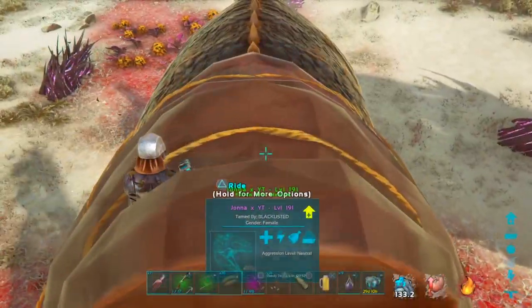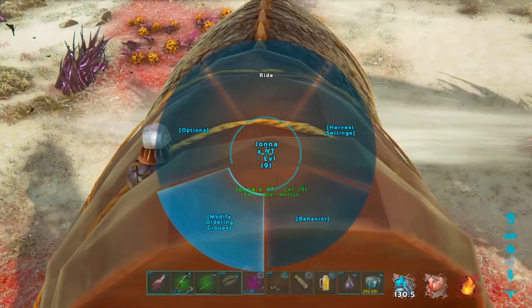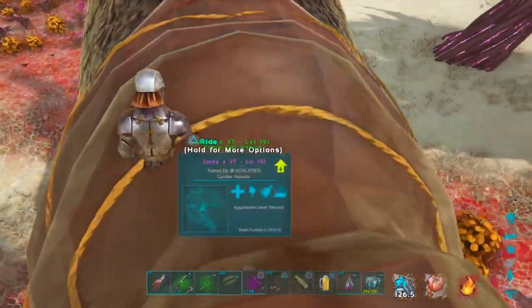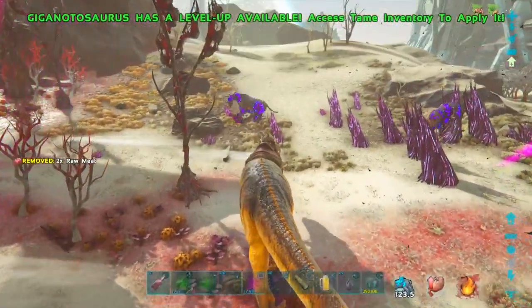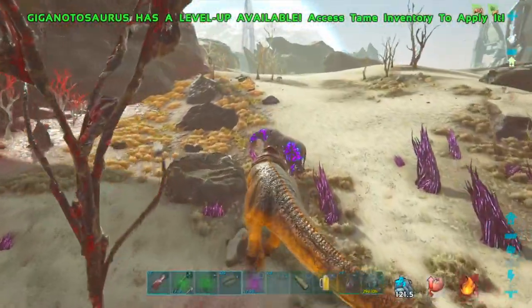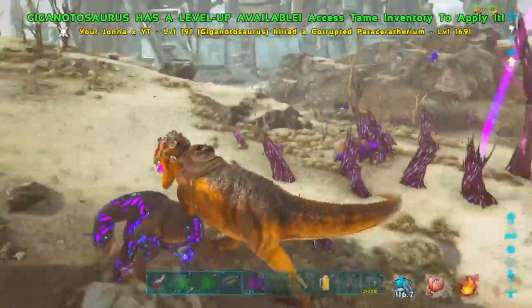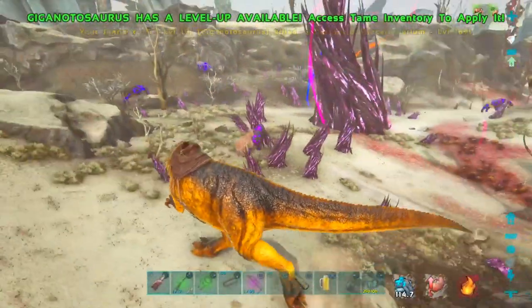One thing you want to do as well is disable harvesting on your Giga. Almost forgot it myself. Otherwise you can end up constantly having to destroy a drop of meat and stuff like that. Just got to play it smart, really.